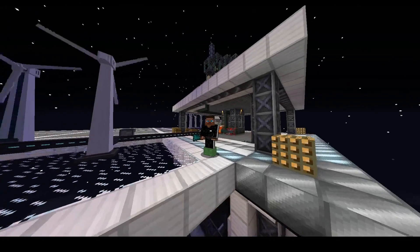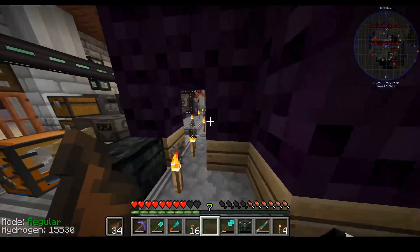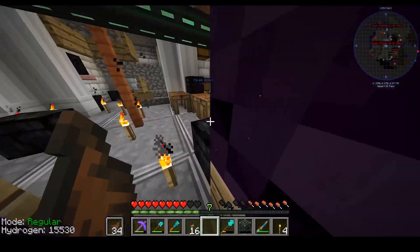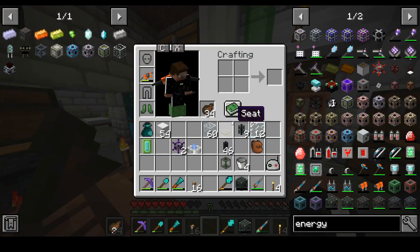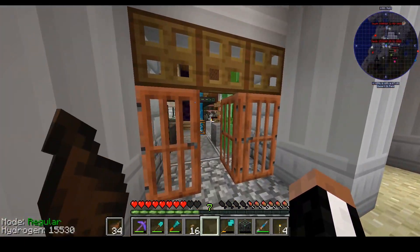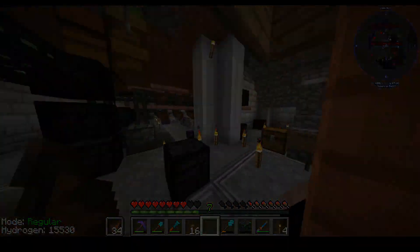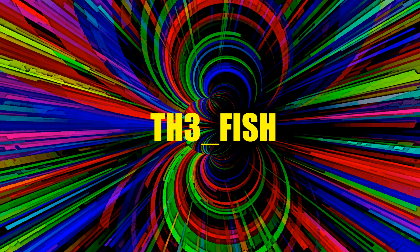Last episode we started adding power generation to the space station. Today we're probably gonna be working on the spaceship again — we need more generators on the spaceship. We also discussed the battery situation. I think we can get away with just one battery, but that's not true — we're actually gonna need way more batteries. I haven't built the warp drive yet, so maybe there's a chance.